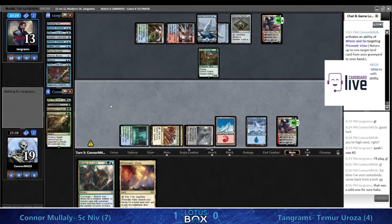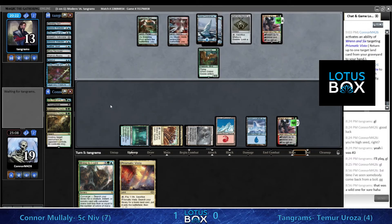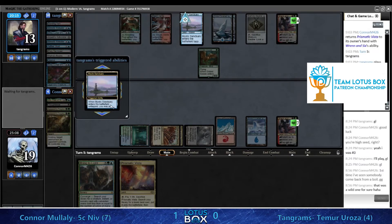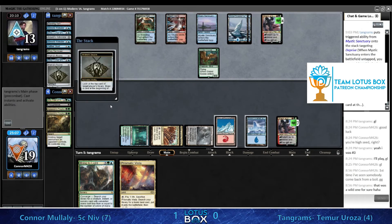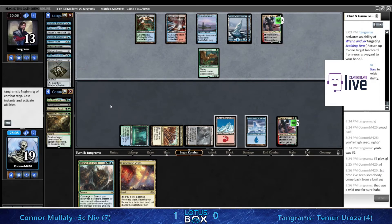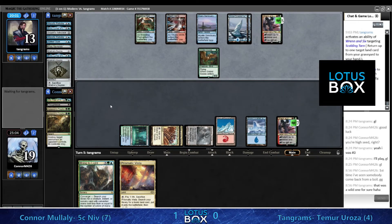We see the Mishra's Bauble not cracked - this way you can play your Mystic Sanctuary and just go ahead and have the Deprive in hand for next turn. Getting that back, he just can't let Bring to Light resolve. He's going to take a look at the top card - and get an extra land, allowing Conor potentially to ultimate this Ren and Six.